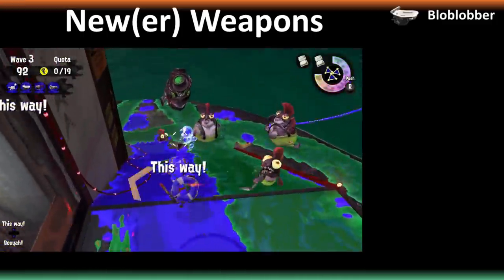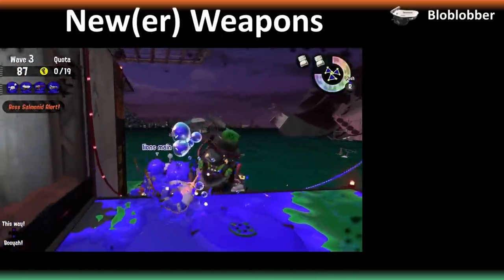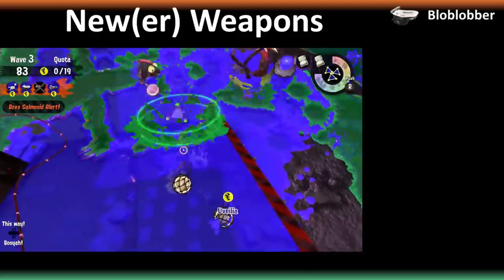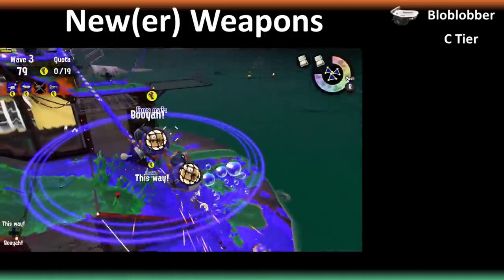So here we go — the new weapons. Also I have very limited footage, because I remembered I needed to make a part 2 like a week ago. Not all of these weapons have been in rotation, so some of it is just old replays I happened to save. Blob Lobber: C tier. It's average — you want to try to keep the high ground and let your bubbles fall into the salmon.